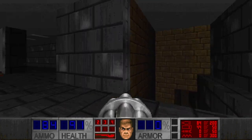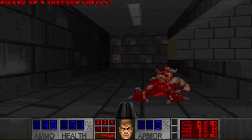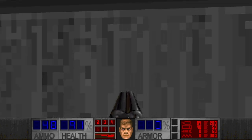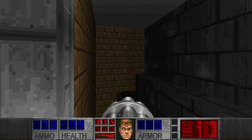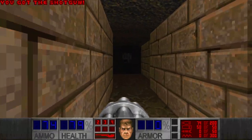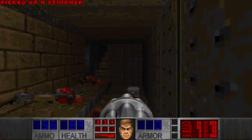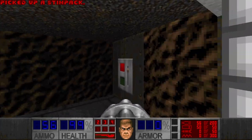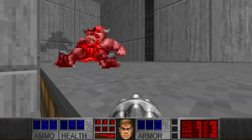And I think I killed some of the specters here — or pinkies. And yet another switch. And I hear some bars lowering over here. And still no armor — I wonder where I can get some. That's good. Another switch.